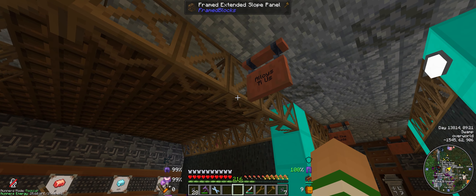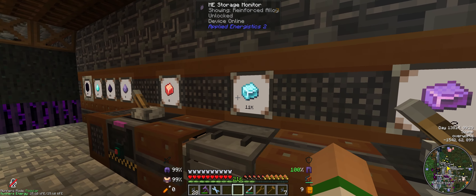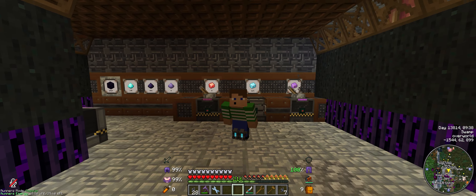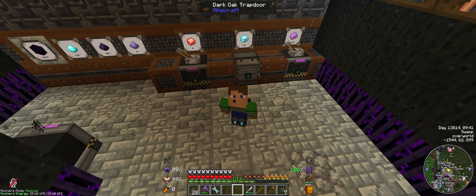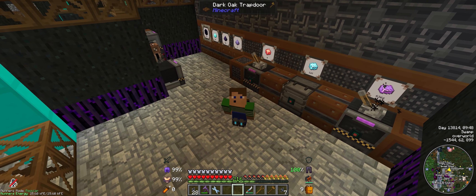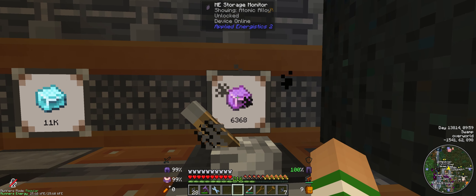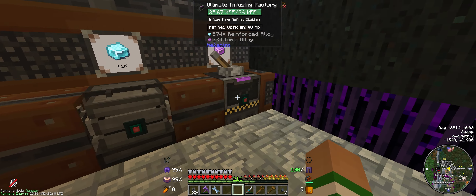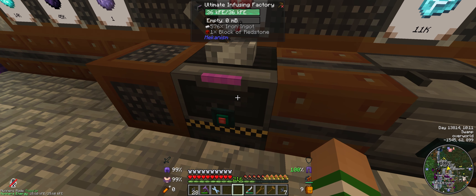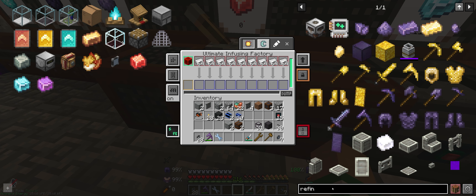Over here we have Alloys R Us - my Mekanism alloy factory which creates the three tiers of alloy. Please don't expect me to be a guide to Mekanism - it's really complicated but great fun trying to figure out. There's a good wiki available and plenty of YouTube videos that can explain it better than me. The three tiers are infused alloys, reinforced alloys, and atomic alloys. It's not infusing them at the moment - I think I'm probably out of redstone.